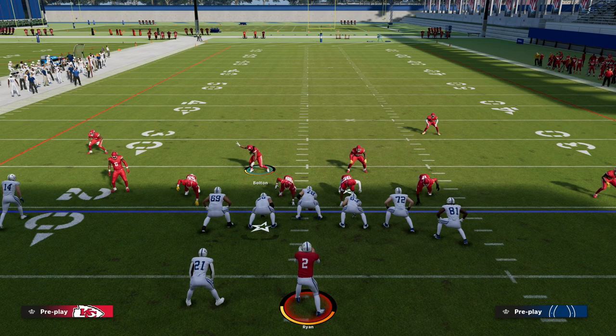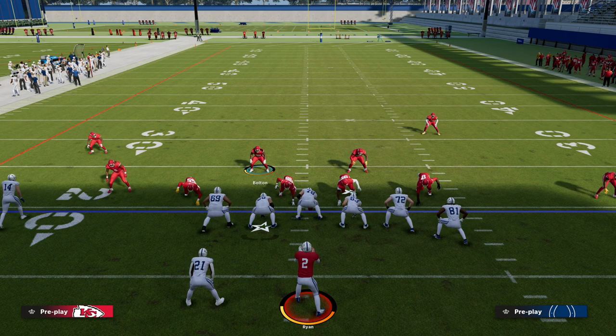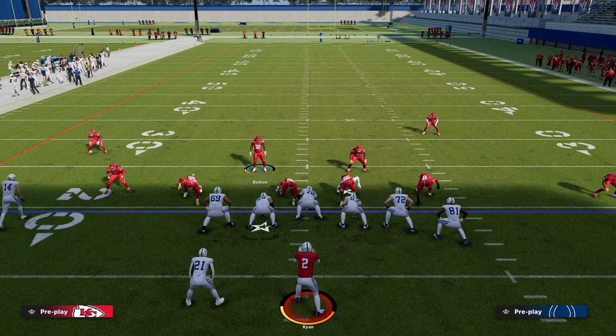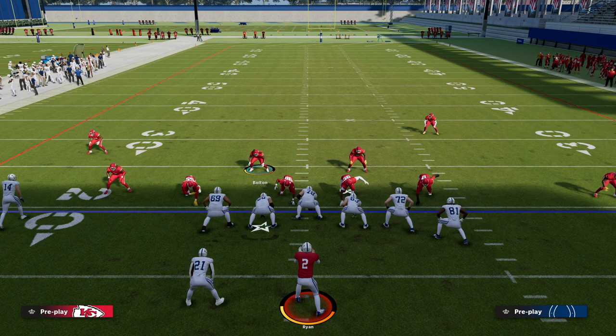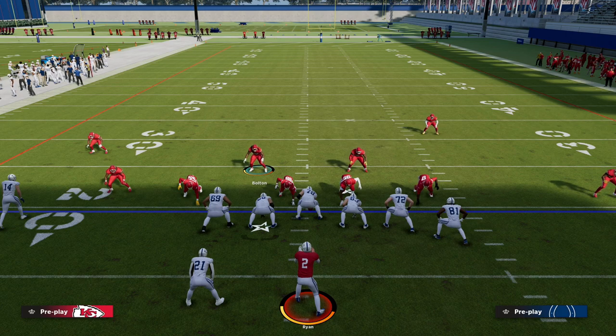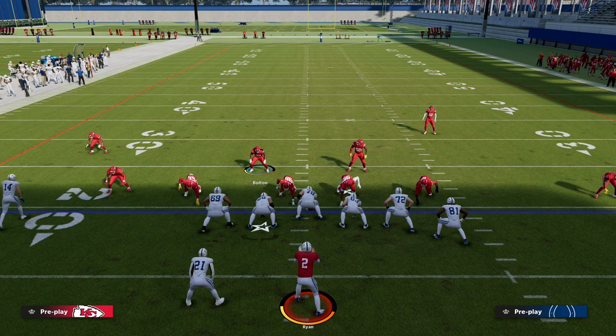If you want to get access to this defense, make sure you're in my Patreon — I'll put a link in the description below where you can sign up for just ten bucks. It gets you access to the Big Nickel defense, our blitzing ebook which teaches you step by step how to blitz out of every formation in Madden 23, and our two offenses: the Trips Tight End and the Gun Bunch. We also have current gen content including a current gen defensive ebook. Join my Patreon — the link is in the description — and you'll get immediate access to all of that material. Thanks for watching, and I hope to see you over at the Patreon.